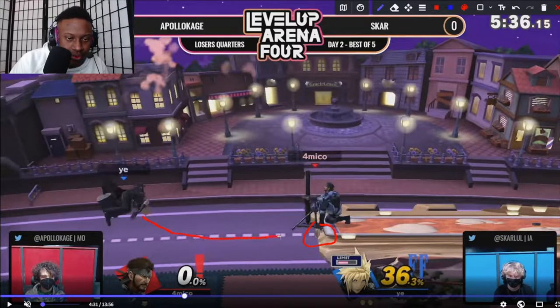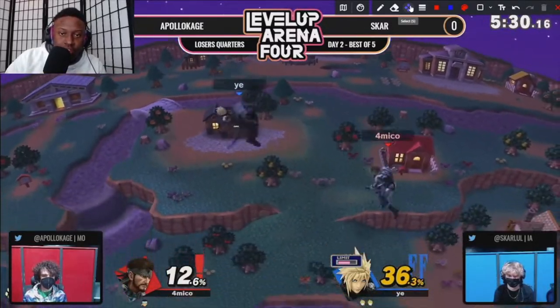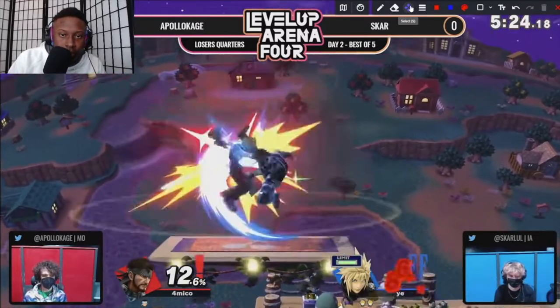From this angle or he wants to do a lower recovery — those are the angles he's generally looking for. Apollo could probably get an easy ledge trap by just jumping off stage and looking for nair, because yeah, Cloud just goes for the jump and gets back to stage. An off-stage nair could have helped there, or even setting up a C4 at ledge to cover normal get-up, then going away from ledge to cover the roll.